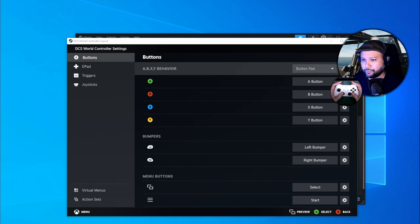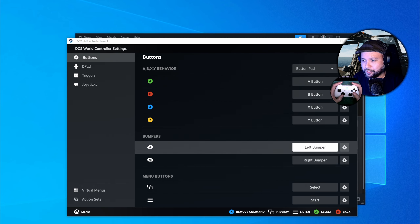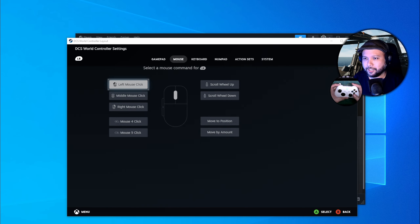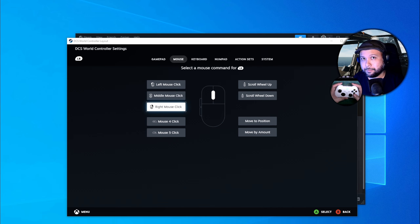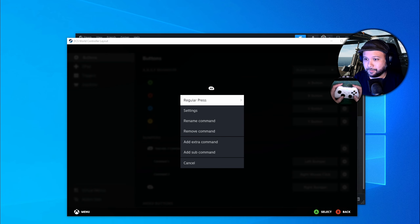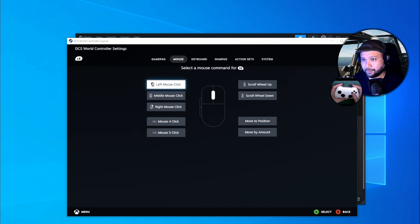Go to Edit Layout, then down to the Bumper section. For Left Bumper, click the gear icon, click Add Extra Command, tab over to the mouse section, and select Right Mouse Click. Then for Right Bumper, click the gear icon, Add Extra Command, and under mouse, set Left Mouse Click for Right Bumper.